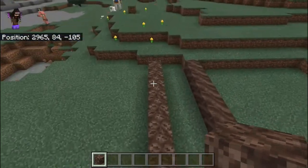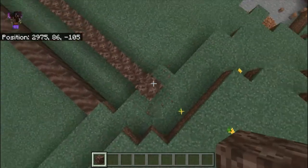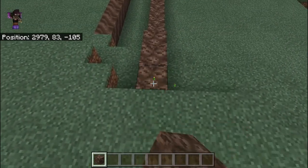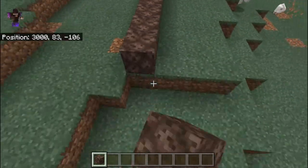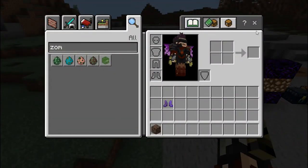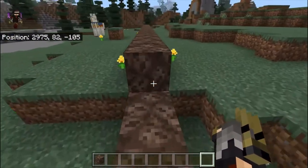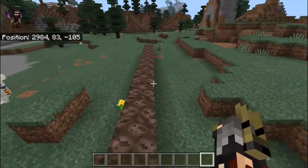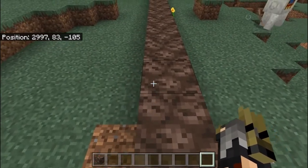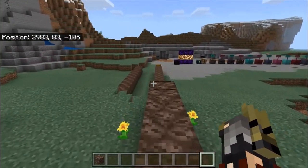I'm going to build a track of Soul Soil and extend it to test the speed difference. I take off my Soul Speed boots and walk across without the enchantment, starting the timer. Walking without Soul Speed on the full track took me about 20 seconds.